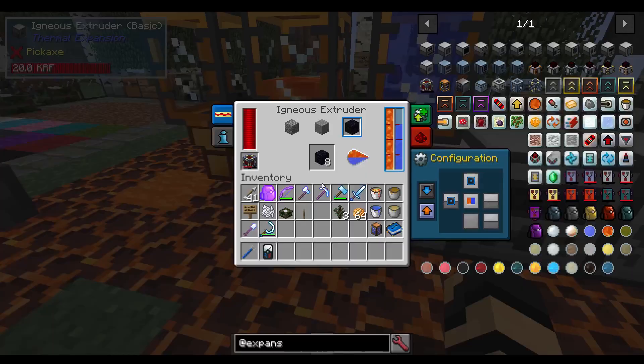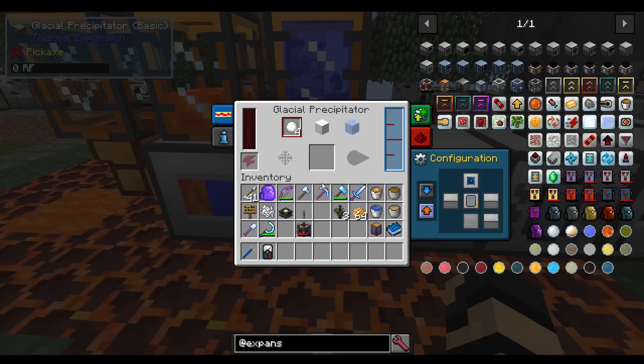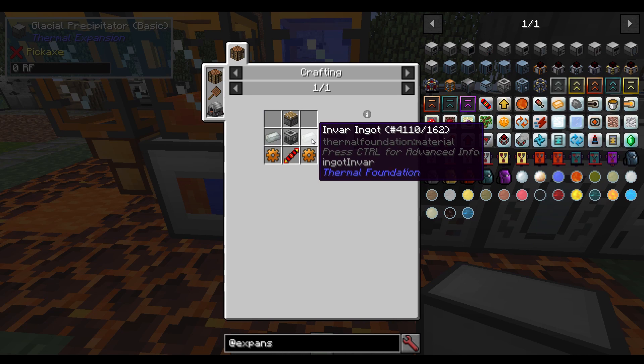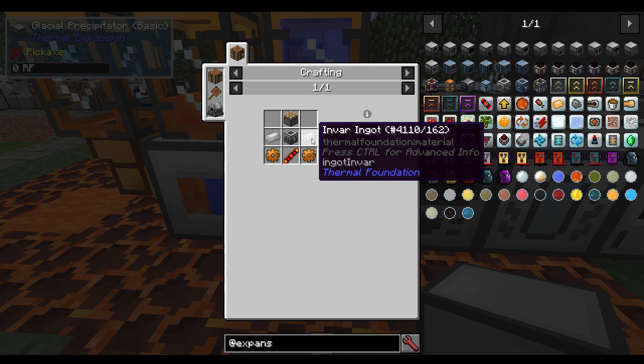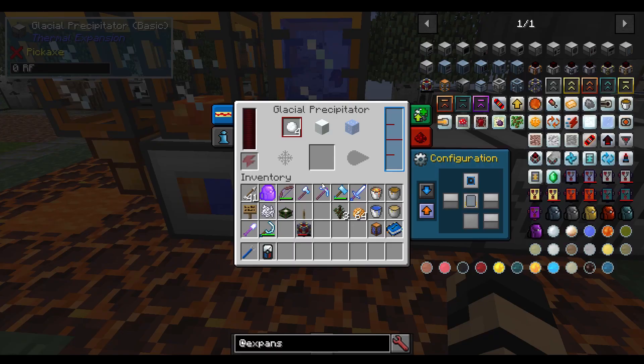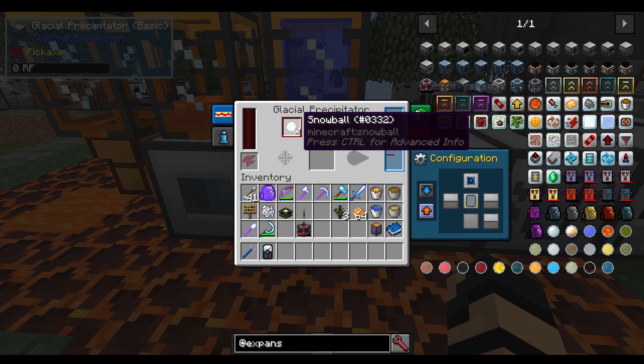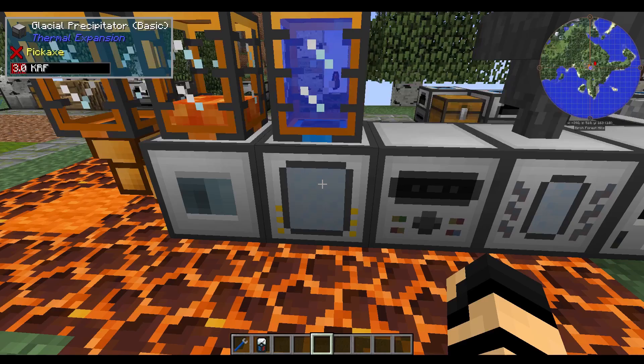Moving on to the next one, we've got a Glacial Precipitator. It's similar in function. When you craft this up, your Glacial Precipitator is made with Invar, copper gears, redstone reception coil, machine frame, and a piston — very similar in scope to the previous machine. When you place it down, it actually will start with four snowballs in it, which is kind of cool. It's made to make snowballs, snow, and ice at the cost of water and power.